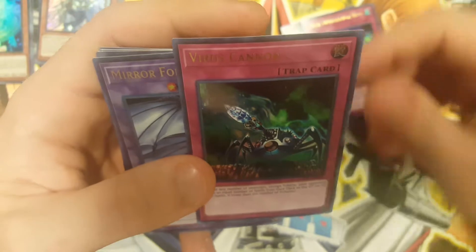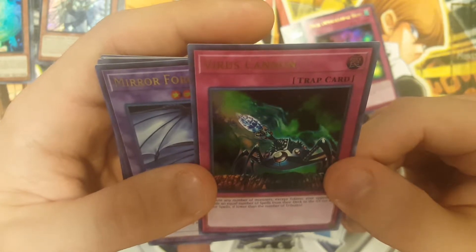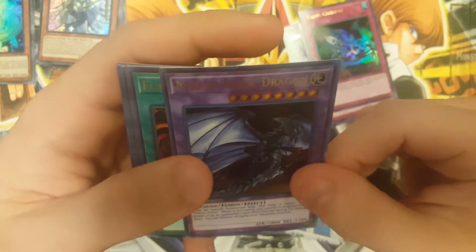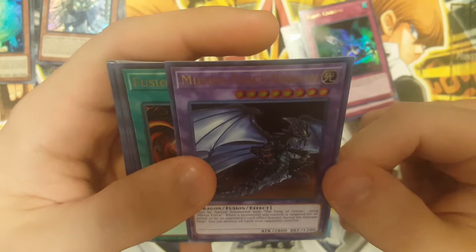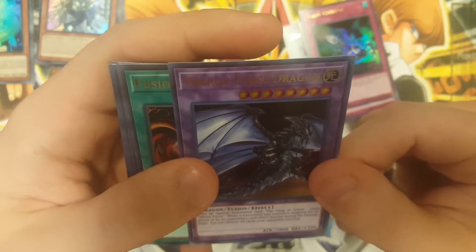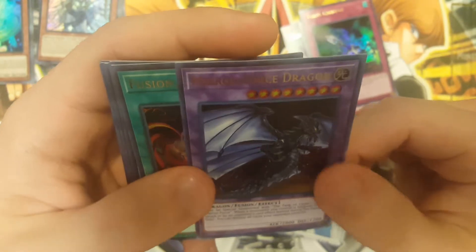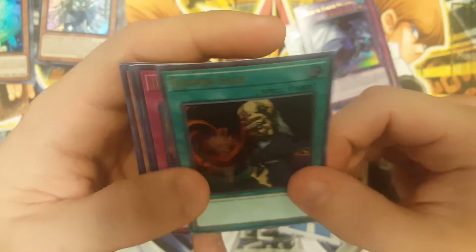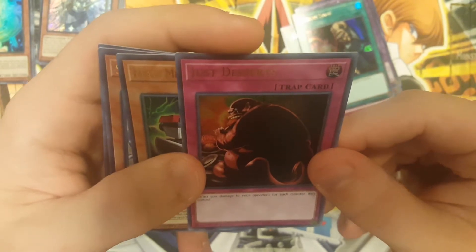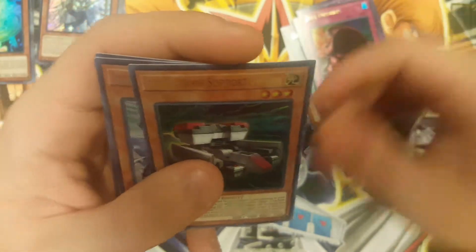Virus Cannon: tribute any number of monsters except tokens — your opponent sends an equal number of spells from their deck to the graveyard, or all their spells if lower than the number of tributes. Myr Force Dragon must be Special Summoned with Fang of Kreatus. When a monster you control is targeted for an attack by an opponent's card effect, except during the damage step, you can destroy all cards your opponent controls. Fusion Sage — I think everyone knows what that does: add one Polymerization to your hand. Just Desserts got a reprint — that's pretty interesting. Burn deck card: inflict 500 damage to your opponent for each monster they control.